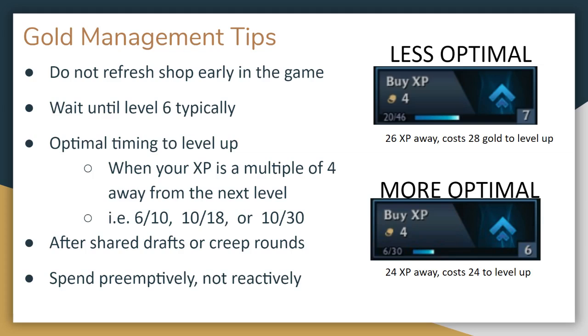The other time to spend gold is after creep rounds, or after carousel or shared draft rounds. These represent large power spikes for most players, as they will get new item components and new units to improve their lineup. If you do not find some upgrades or newly equipped items on your own after these rounds, you are probably much weaker than you think and will likely lose in the next few rounds. You can anticipate this and preemptively spend your gold either leveling up or rerolling. It is much better to spend your gold early before you lose rounds and lose lots of health in the late game. The damage taken when you lose gets very high later on, so it is better to be safe than sorry.